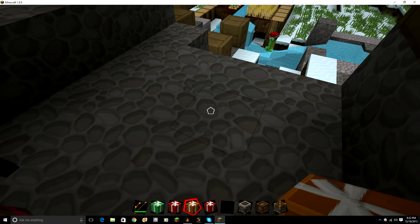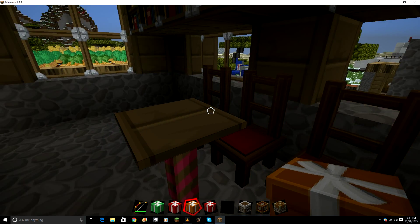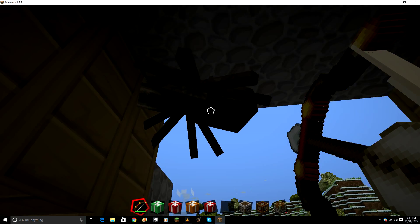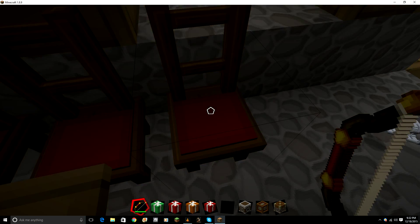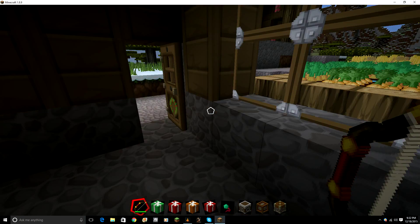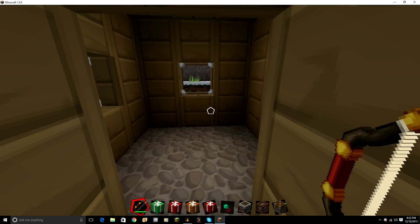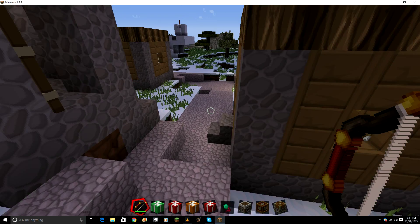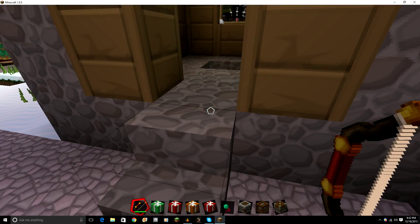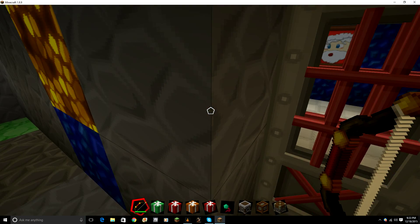This is just a normal chest, this is the ender chest, this is the dispenser, and these are the pistons. Note blocks - okay. Cottage roof, this is a present that's clipping through the floor for some reason. These are the presents - they're pretty cool, there are lights on them. And there's a tall wood texture.